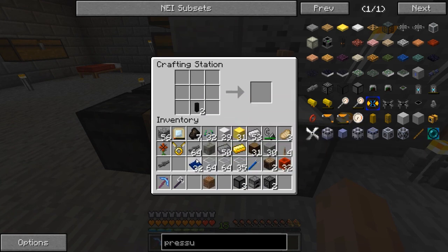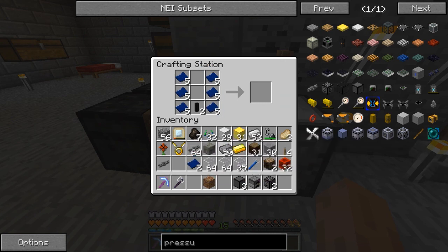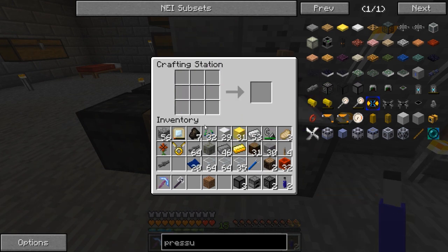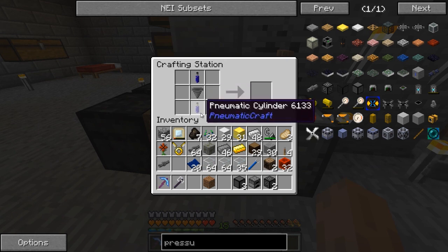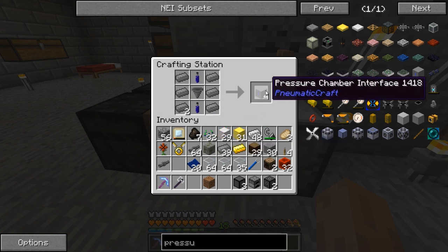So we have that — we're then going to flank it with the blue plastic. One, two — pneumatic cylinder, so far so good. We're going to need a hopper which means we're going to need a chest — so chest, then hopper. We have hopper, we have cylinders. And then it took the iron — not more plastic. There we go — pressure chamber interface!